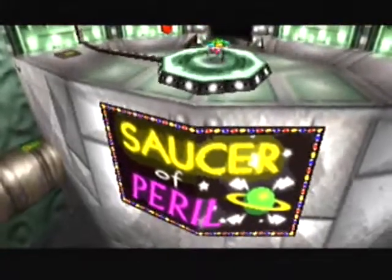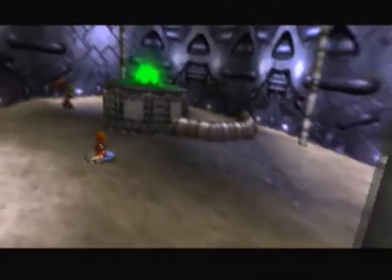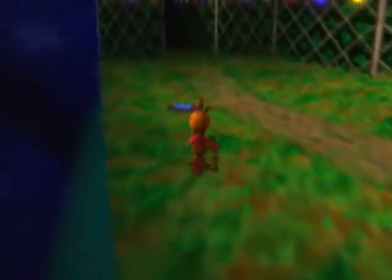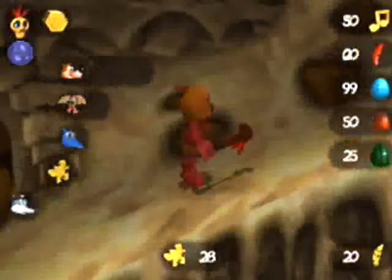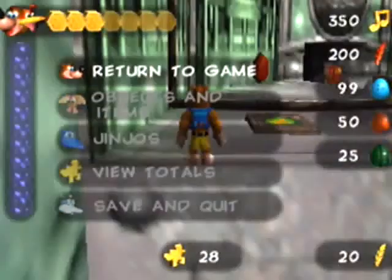If we had tried to climb over there, there would have been electricity trying to shock us, but we're past that — we've already made the shortcut up there. I'm also a little curious as to where the last bear kid is, because the one that wants us to carry him we can't do that as Mumbo. Mumbo can't grab — okay, good to know I suppose. We're gonna switch back to Banjo-Kazooie and meet you at the Saucer of Peril.